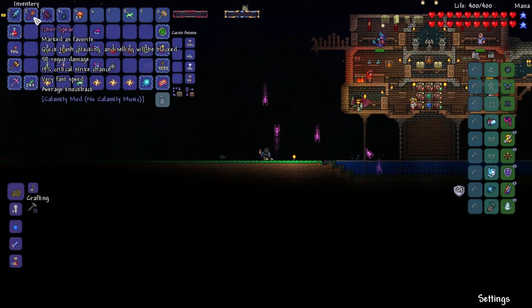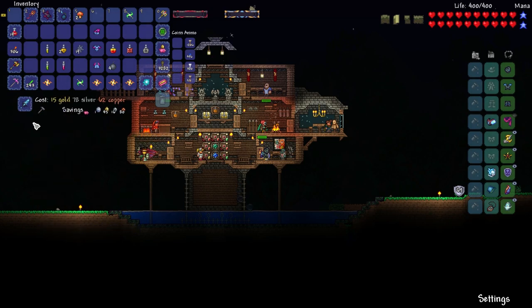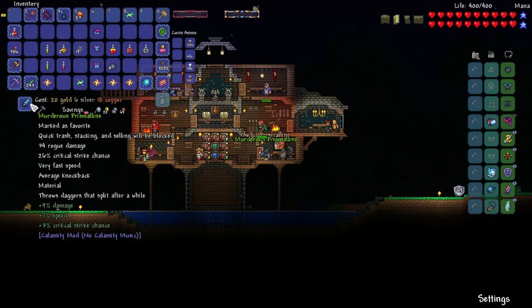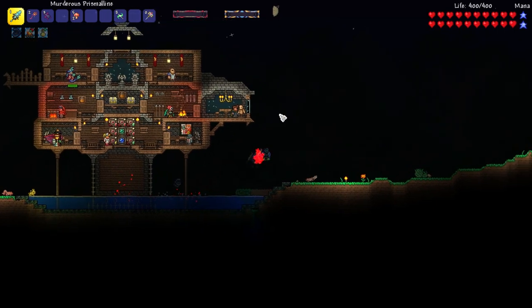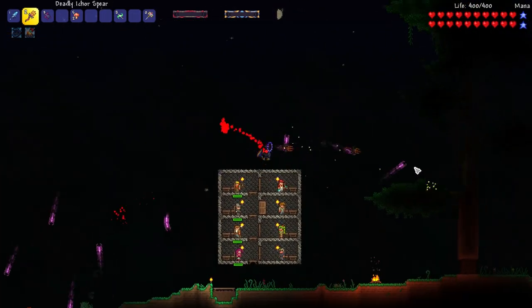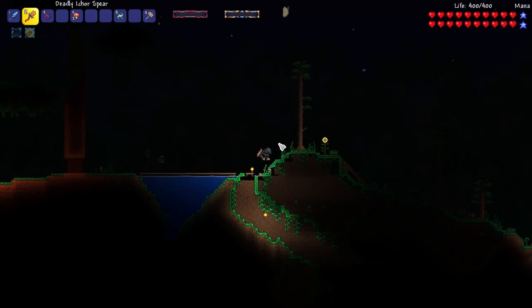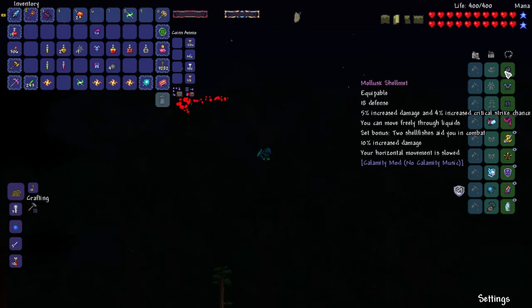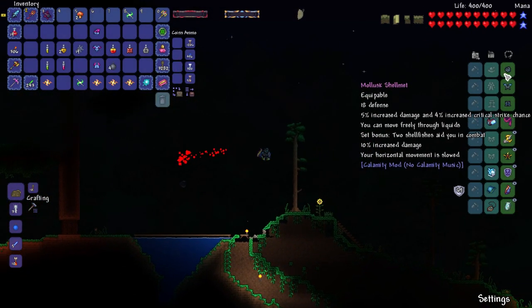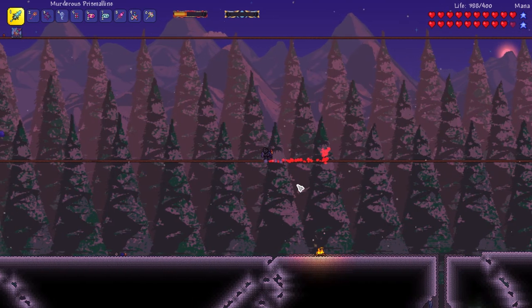I think I have everything I need for Cryogen. I'd like some better reforges but I'm not sure we have enough gold — 'awful' isn't great but 'deadly' I'll definitely take. We're ready to fight Cryogen. I'll quickly head off and make the arena, then get straight into the fight. We might even go back to the statagill if the horizontal movement speed really messes us up — depends how good the shellfish are.